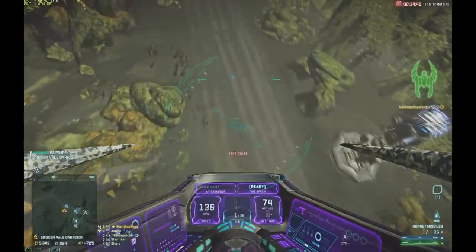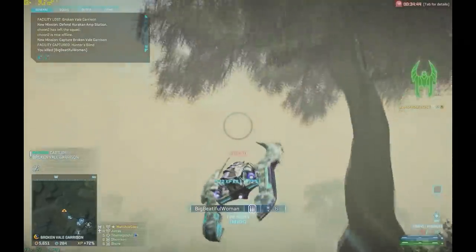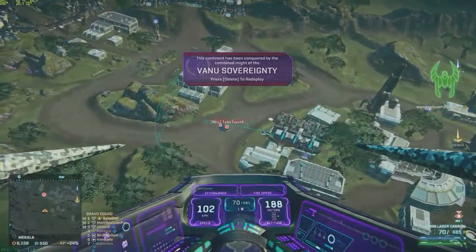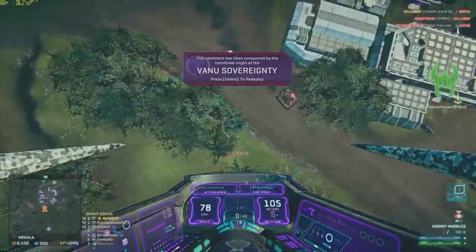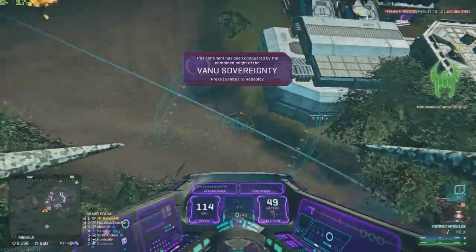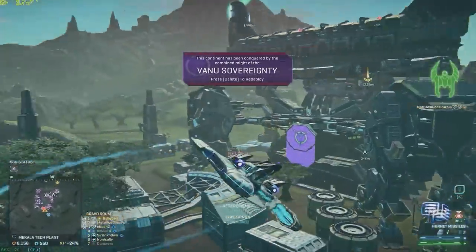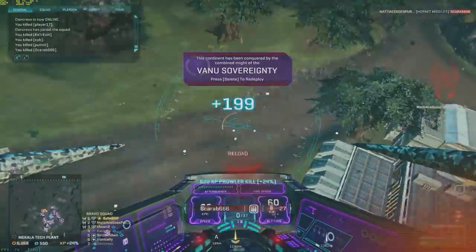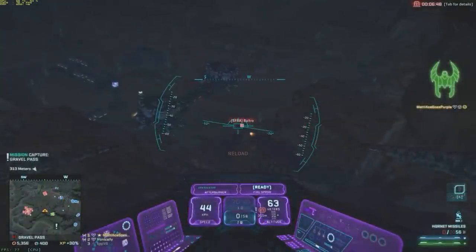It's still better to move a little bit rather than hover completely still. When using hornets against Flashes and Harassers, you need to lead quite heavily because the projectile speed of the hornets is quite slow — putting your reticle directly on a moving target won't make them hit. Against tanks, the biggest challenge is maneuvering so you don't get shot down yourself.